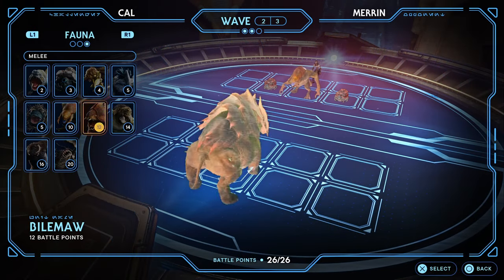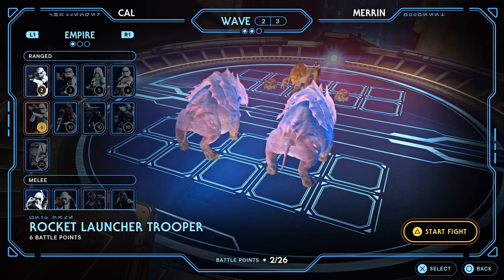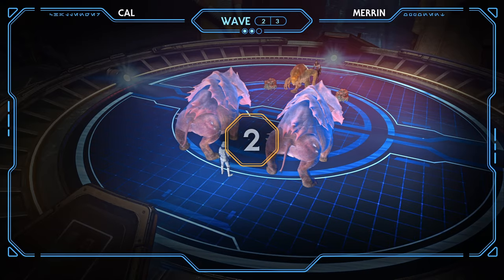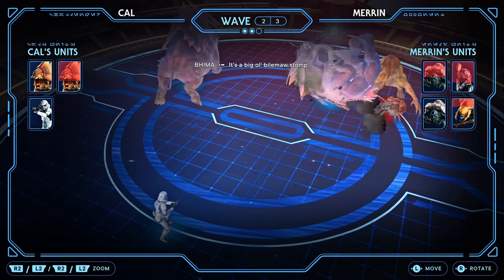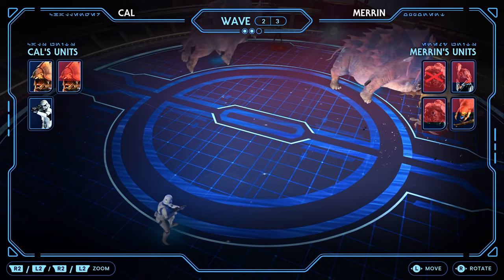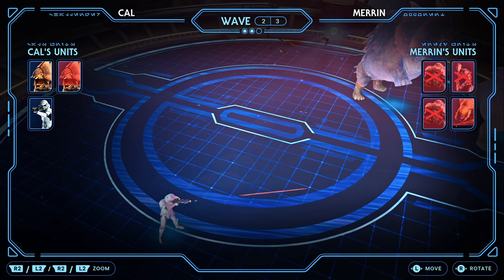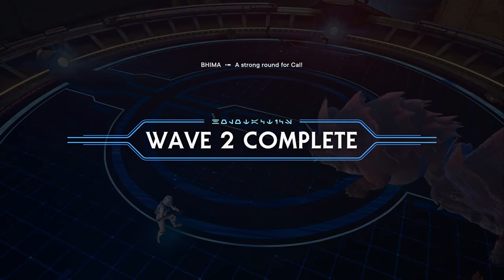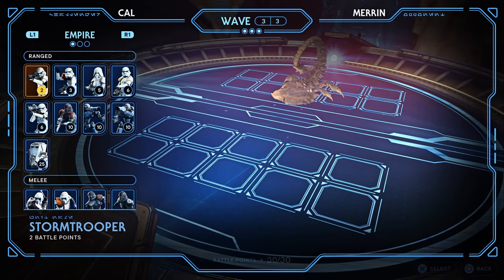Let's go with the fauna tactic, and I have points for someone who can shoot. It's a big old biomaw — that was a good roll. Now that's a hollow kill — a strong round for Cal. Oh really? 30 points done. The biomaw can take him — how many points do I have left? Six.